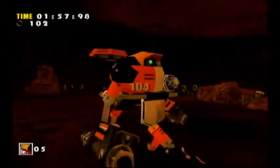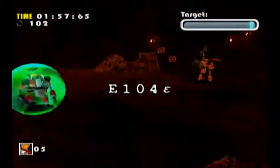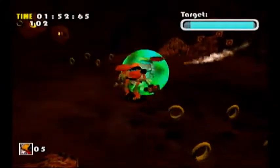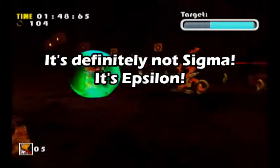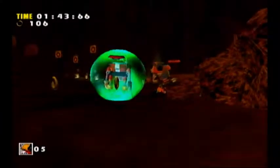Now we have our boss fight against E-104. Was that Sigma? That might be Sigma — I think that's Sigma. You will see on screen right now what it is because I honestly can't remember. He's just like the last one, E-103. Super easy — just kind of get up to him and you can spam the B button and you'll take him out super easy, just like last time.